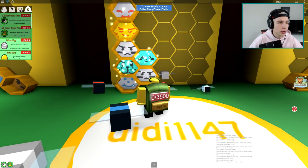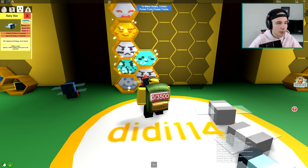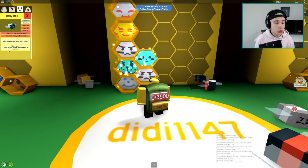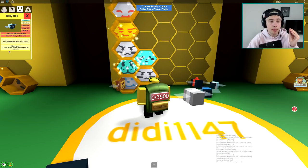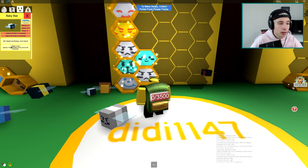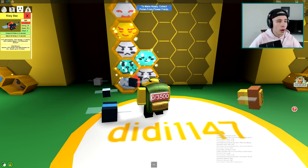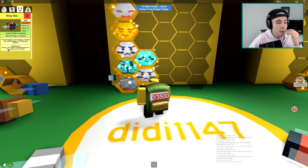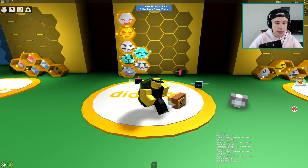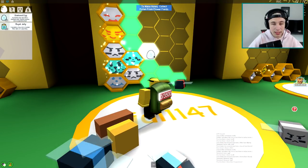Let me read about this bee - you go to the bees menu on the top left. Baby love grants 100 pollen and luck for 30 seconds, so when he's farming he gives you a token for 100 pollen luck for 30 seconds. He can't attack though. We also got an epic bee - it grants 15 pollen from red flowers for 15 seconds. Let's drop this other diamond egg right beside this one.